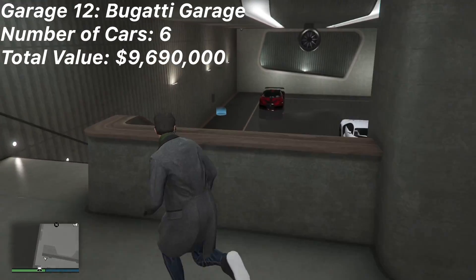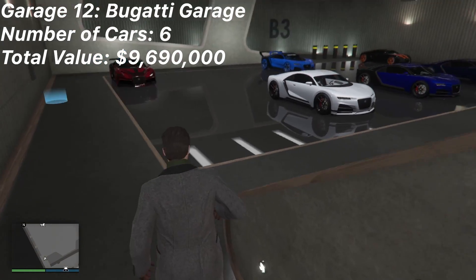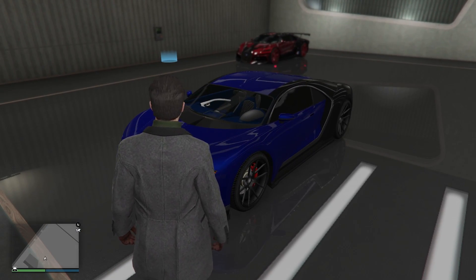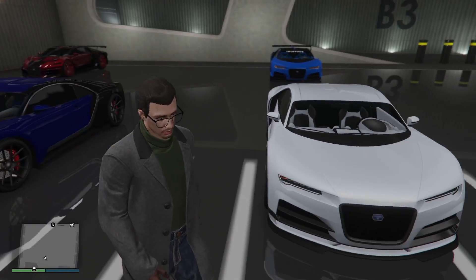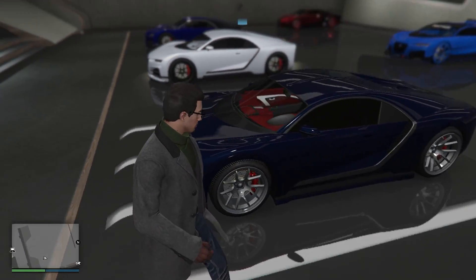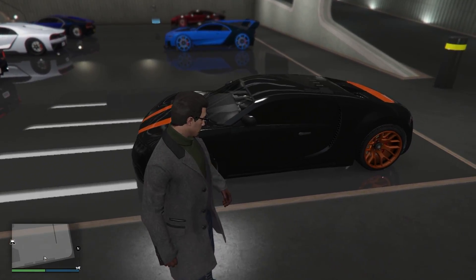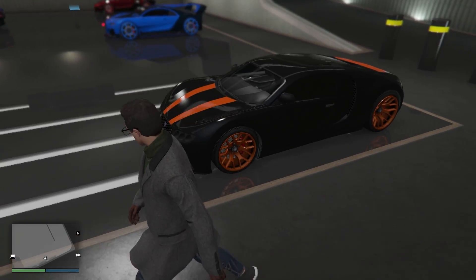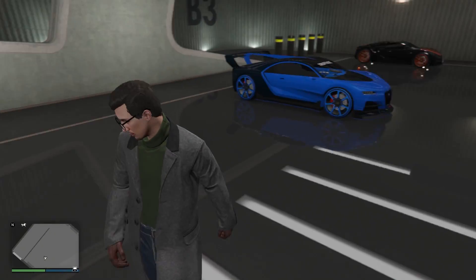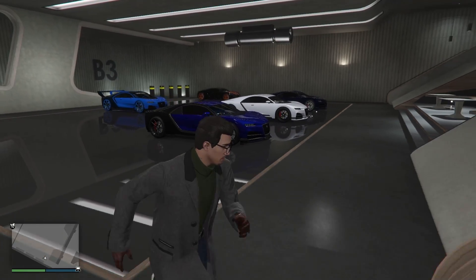Here's my Bugatti garage. These two are the new ones — so we've got the electric blue with black Bugatti and navy blue interior, really clean. And the white and black Bugatti with the white interior. And then this one I'm pretty sure is from last year — blue carbon with the red and white interior. In this corner we've got my Adder, which I made to look like the world record Bugatti Veyron Supersport 16.4. The Vision GT and the Divo — those three are from last year. That's my Bugatti garage. And let's move on to the continuation of my F1 garage.